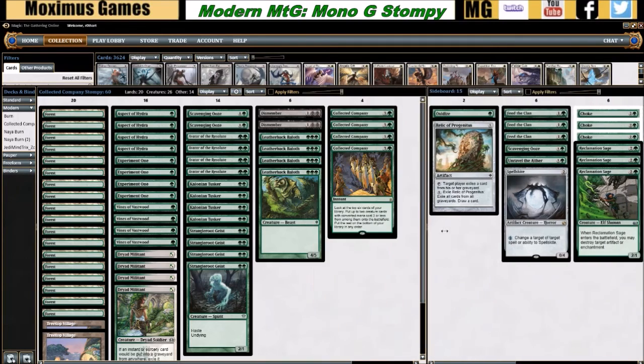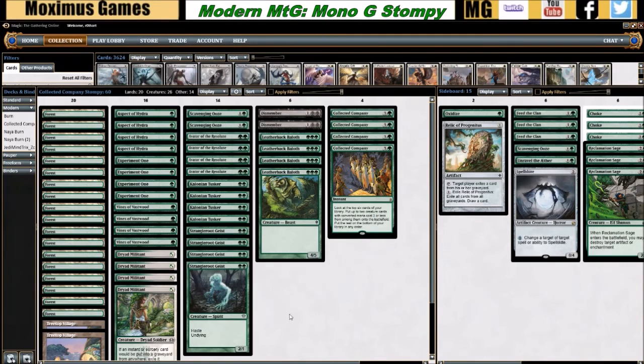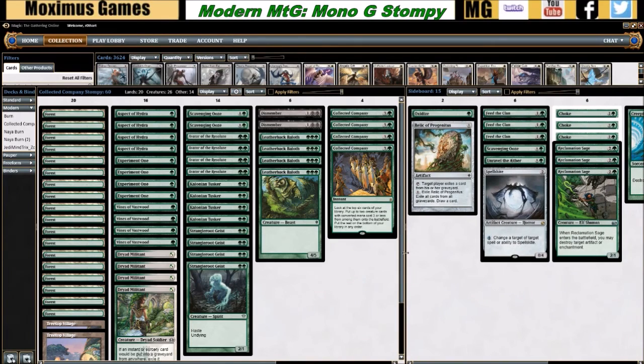That is the deck — it's very fun to play and feels great to Collected Company into big synergistic fatties that trample and become huge, fire up your Treetop Village, and crash into the red zone. That's what this deck is all about: playing big fatties and crashing in. If that's your style, give it a shot — you can see the deck list right here, and I'll put a link in the description. While you're down there, hit like and subscribe. You can also check out all the games using this deck, Nakatl Burn, and pauper league videos coming up on the channel. As always, I'm Max — thanks for watching, have fun, do well, and we'll catch you next time.